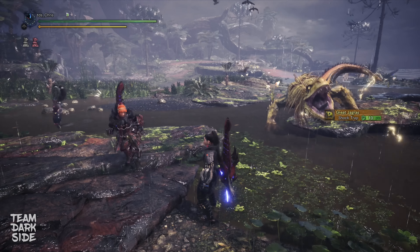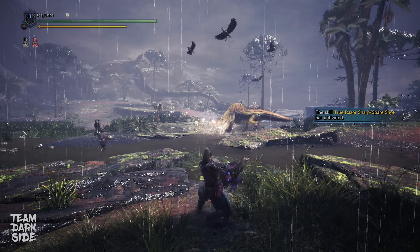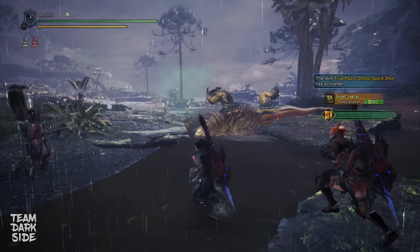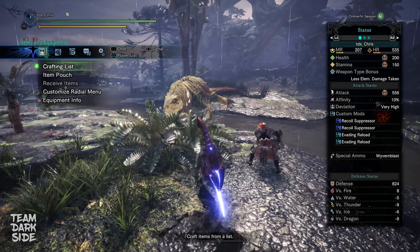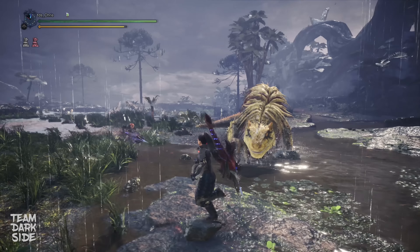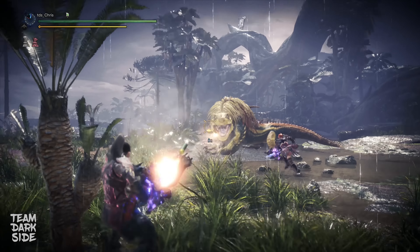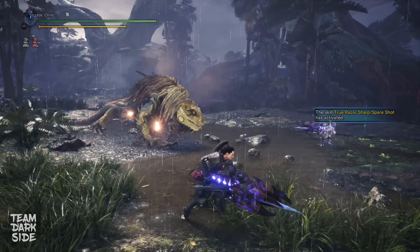For those unfamiliar with the Sticky Damage Cap, let me explain. There are two different methods to increase Sticky Damage. Method one is to increase our attack value, which influences the damage that the Sticky Shot explosion does. Method two is to use skills that increase explosion damage from Sticky Shots — there are two: Artillery and the Feline Bombardier food skill. Artillery Level 5 gives us 50% more Sticky Damage and Feline Bombardier gives another 20%. If we were also to stack attack skills such as Fortify, Peak Performance, Agitator, Mighty Bow, Demon Powder, Hunting Horn, Evasion Mantle, and more, combining those with Artillery Level 5 and Feline Bombardier would be a total overkill and we would definitely hit the cap. Ideally, we want to get as close as possible to the cap but then use other skills to improve the build overall rather than put more fuel into the value that gets capped anyway.